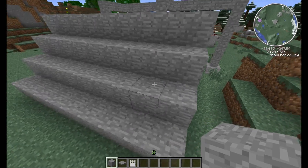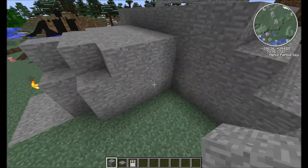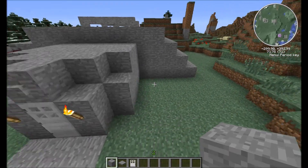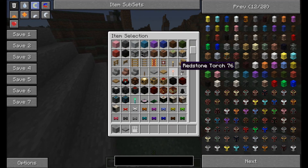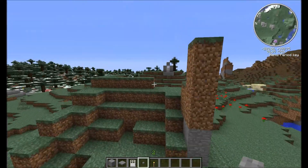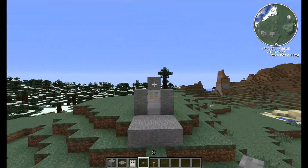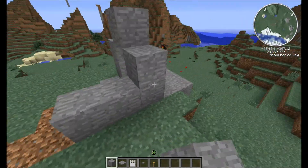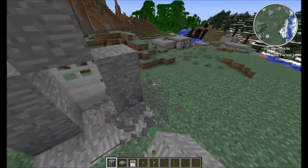We need 22 pistons. There are pistons in this side, there are pistons in that side, but there are more in this side than that side. Get some torches and buttons. Place the button down. Put some torches in. That's not right.